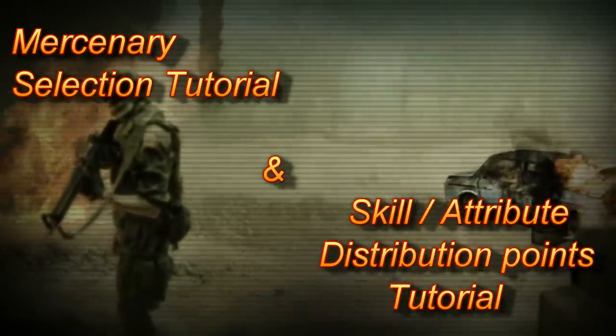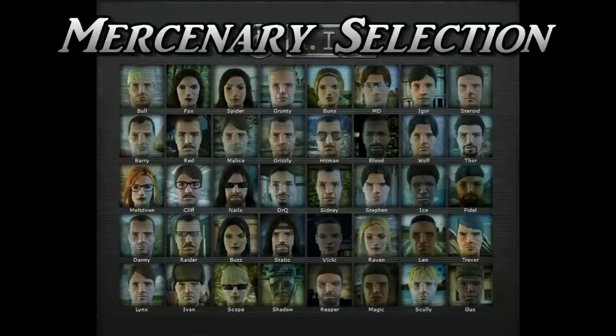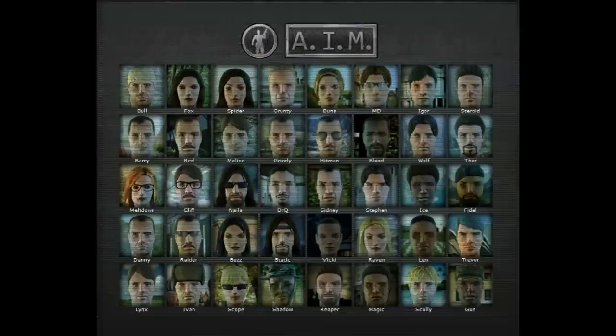At the beginning of the game you choose normal or hard difficulty. In accordance with that you get your starting money — 40,000 for normal or 25,000 for hard. Let's presume you start a normal game and have 40,000 to work with. Now you need to select and hire your mercenaries.